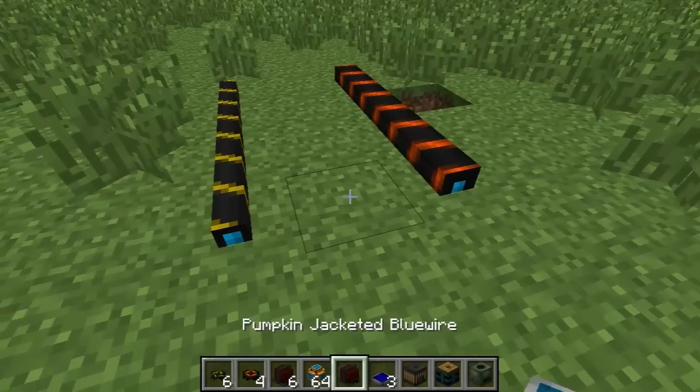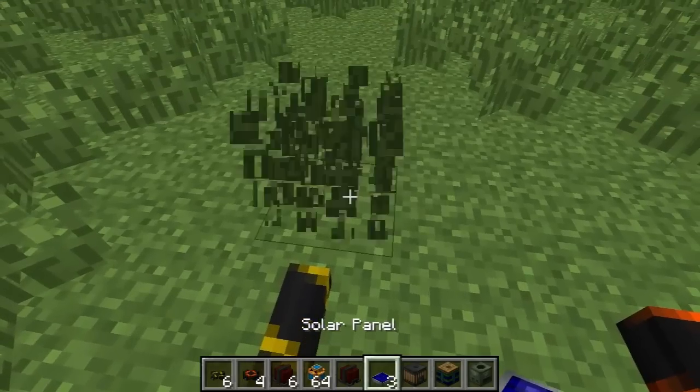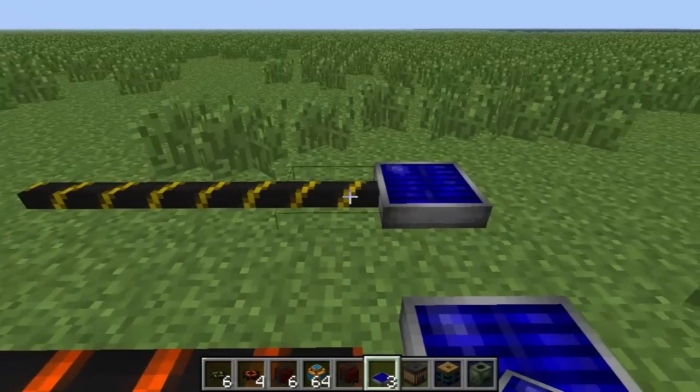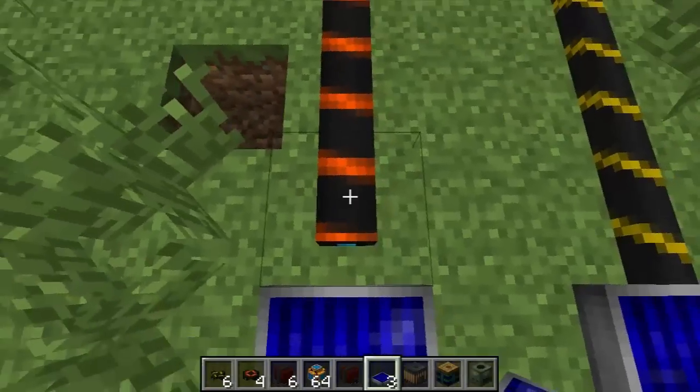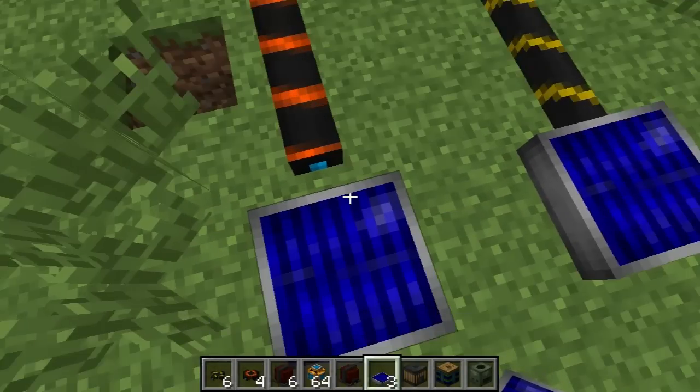The blue alloy wire — I'll just place a solar panel down, we'll cover that in a bit — is what can connect to any of the basic machines currently. You'll notice that this big hunkin' 10kV wire doesn't even connect to this.